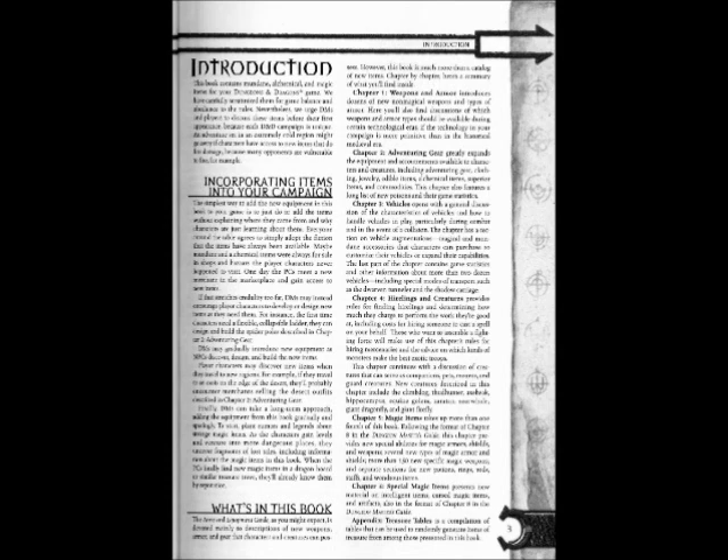This chapter continues with a discussion of creatures that can serve as companions, pets, mounts, and guard creatures. New creatures described in this chapter include the Climbedog, Thud Hunter, Axebrake, Hippocampus, Equine Golem, Xeratun, Sorwell Giant Dragonfly, and Giant Firefly.